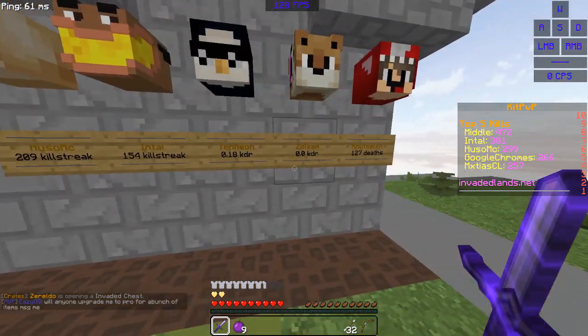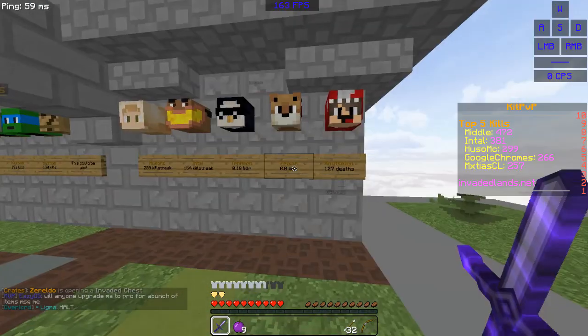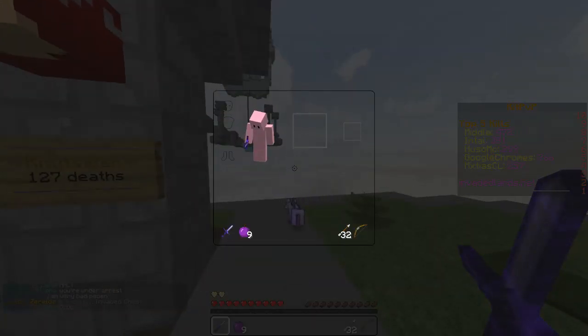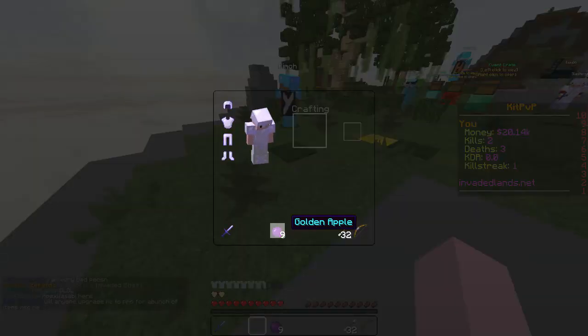Huso has a pretty nice KDR — because he's a hacker. And then there's Zalcom because he's staff. Not selling — 127 deaths. You know what, I actually won't do that. That's a bad idea.